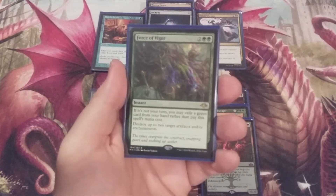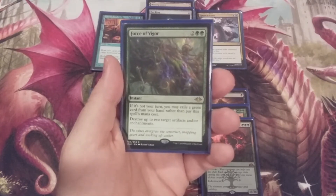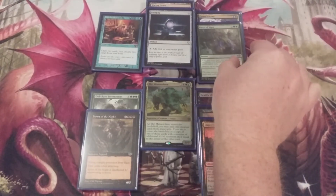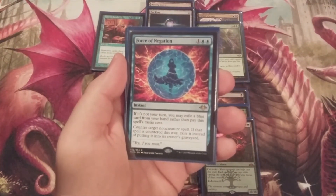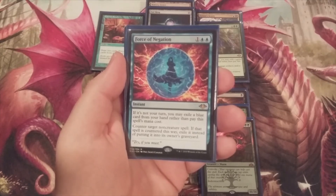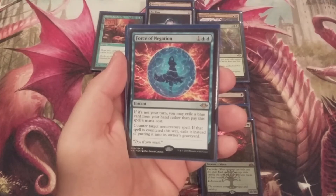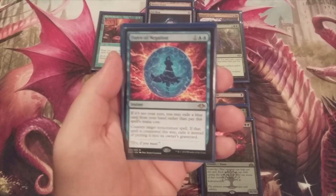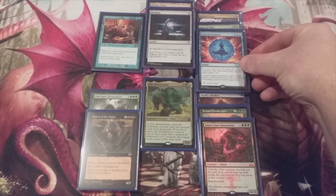Next up we have two copies of Force of Vigor — two and two green. If it's not our turn we may exile a green card from our hand rather than pay the spell's mana cost, and we can destroy up to two target artifacts and/or enchantments. We're also playing a playset of Force of Negation — one and two blue, an instant from Modern Horizons. If it's not our turn we may exile a blue card from our hand rather than pay the mana cost and counter target non-creature spell, exiling it instead of putting it into its owner's graveyard. This is in the deck to protect the Mimeoplasm from sorcery-speed removal.